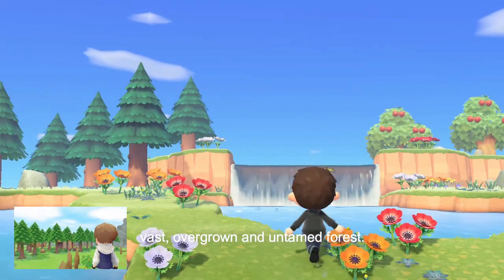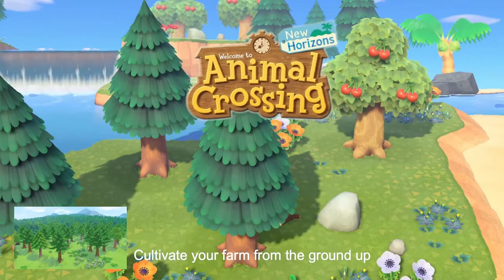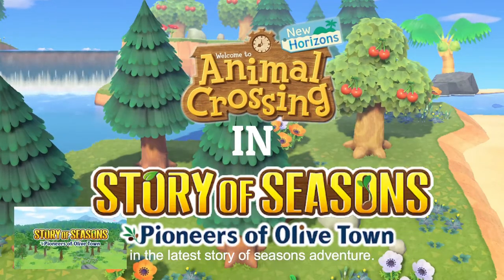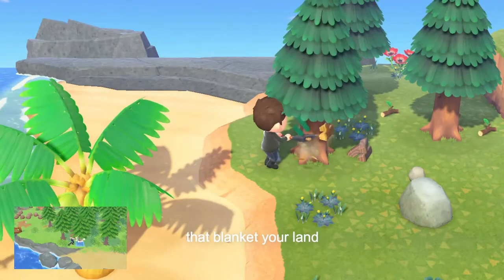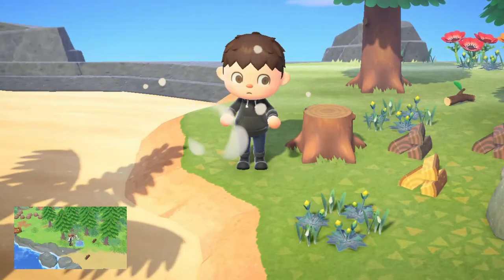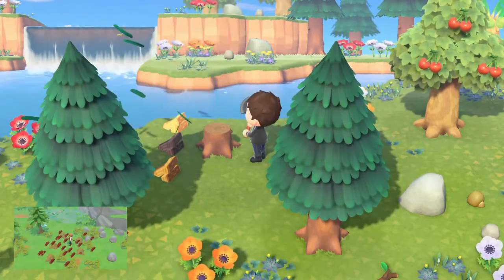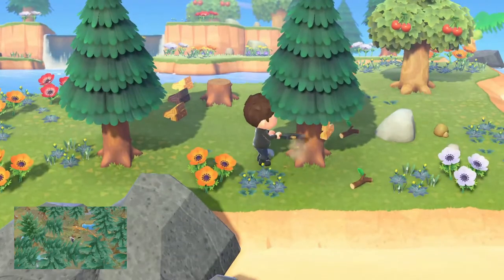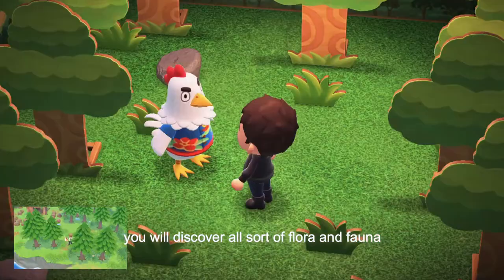But what awaits you there is a vast, overgrown and untamed forest. Cultivate your farm from the ground up in the latest Story of Seasons adventure. Chop down the mini trees that blanket your land to clear space for your fields. Along the way, you'll discover all sorts of flora and fauna in the forest.